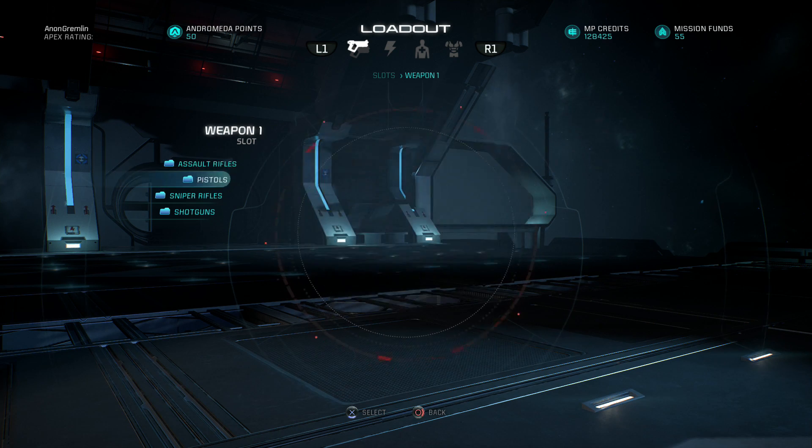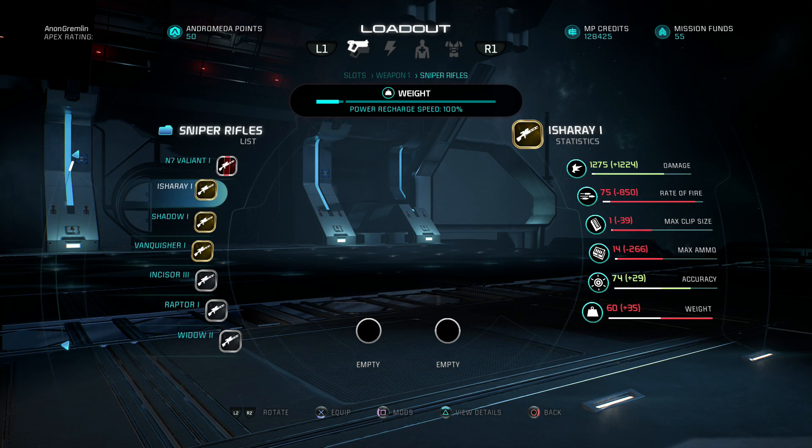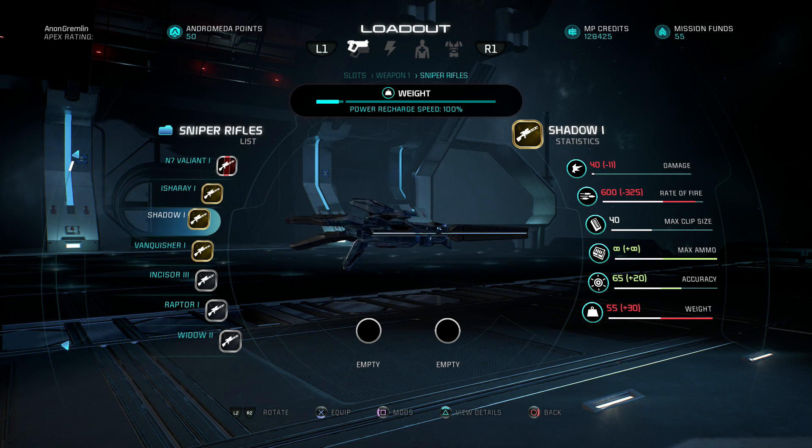Now let's move on to sniper rifles. I wasn't expecting much change in sniper rifles — there are a few I've slated. One of them is the Shadow; I believe the Shadow has gone up by a whopping 13 damage. It was on 27 damage, now it's on 40. I'm focusing on damage because I literally couldn't see any other change in any other stat. There may be in-game changes like reload speed, so bring that to my attention, but looking at raw stats, a lot of guns only show changes in their damage — like this Shadow which has gone up by 13.